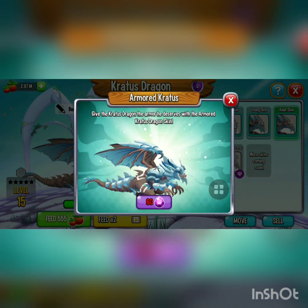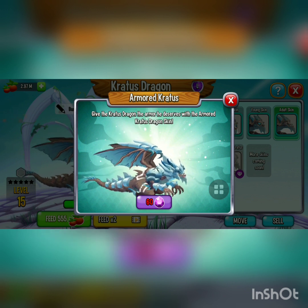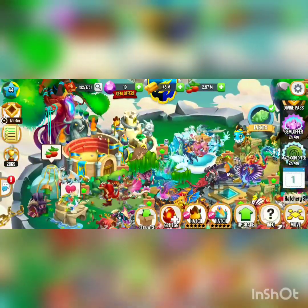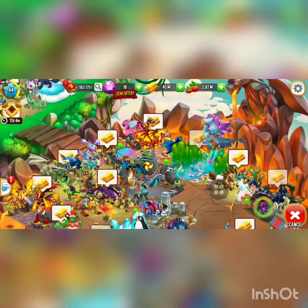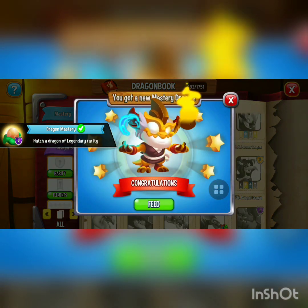There is an armored Kratos skin I can get for 60 gems, but this scene looks pretty cool — I don't think I want to get this skin though. Next I'm gonna hatch my second legendary, which is the Mastery dragon, which I got from the quest on the drawing book. Let's place him right here — there we go, let's feed it.